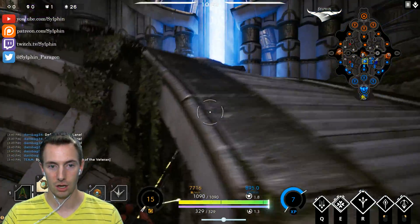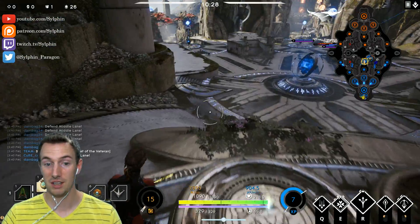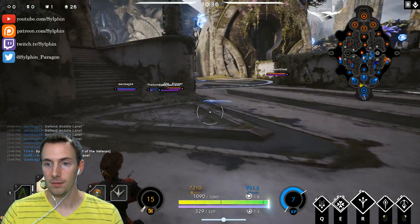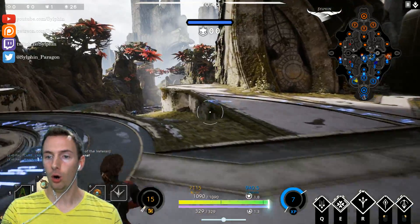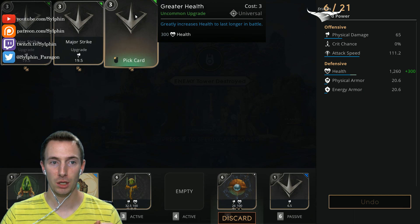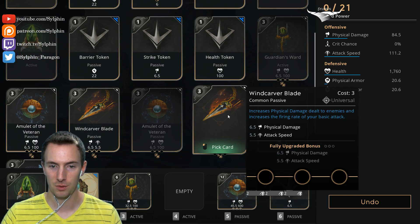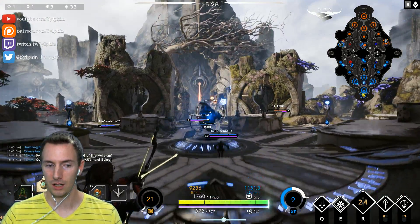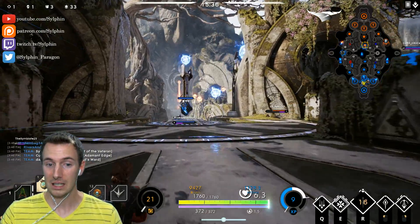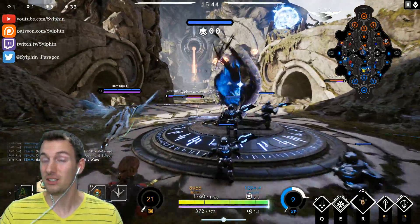I'm trying to get damage here, so let's go for this Amulet of the Veteran and get some Major Strike. Let's finish this off and then go into attack speed. I need to check how much damage I have — I'm at 65. So by the time I finish this, we will be in the range where attack speed will really be a DPS boost over adding physical damage. We pushed up the right lane and were able to do a lot of damage. Six card points, able to finish this off — we are so, so close. Once we get this Wind Carver Blade we'll be very close. Damage until about 90 or 100 increased damage — which is quite a bit in the early game.